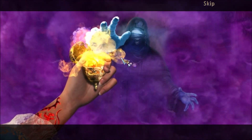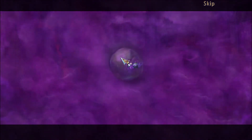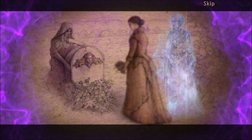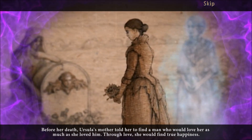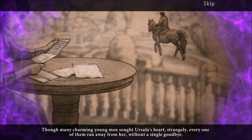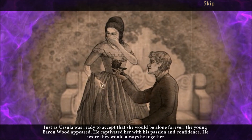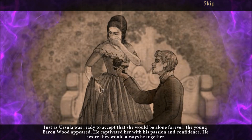It's only one monster this time — let's defeat it. When young men sought Ursula's heart, strangely every one of them ran away from her without a single goodbye. Just as Ursula was ready to accept that she would be alone forever, the young Baron Wood appeared. He captivated her with his passion and confidence, and swore they would always be together.